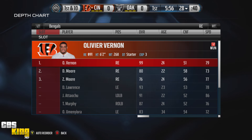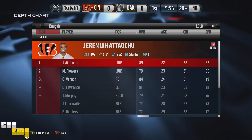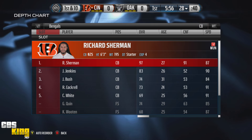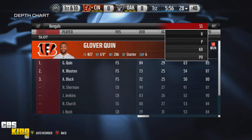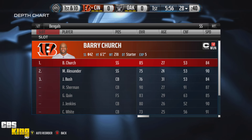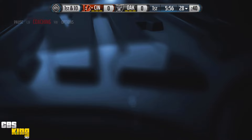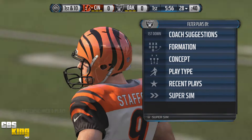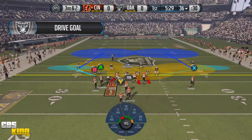Their defense has a decent linebacking core, but the corner looks weak. They got Richard Sherman and Jenkins, with safeties Glover Quinn and Barry Church. Overall I think they got a weak defense — weak team period. My team is overall better than theirs, even though we have the same rating. Let's get this party started.